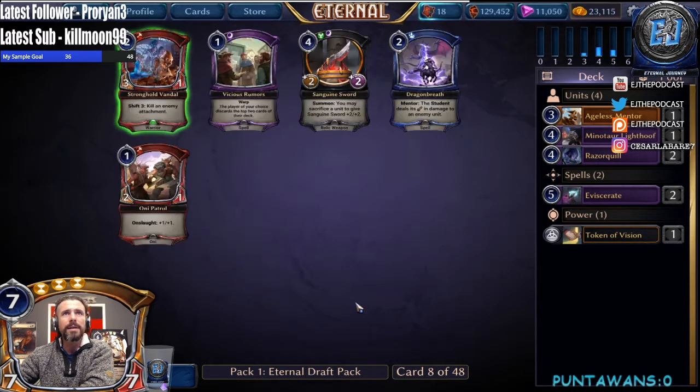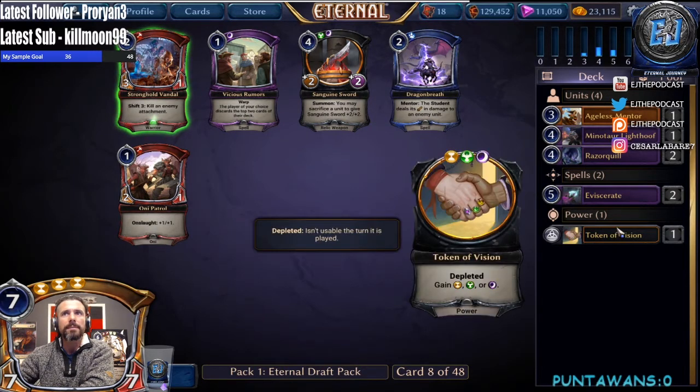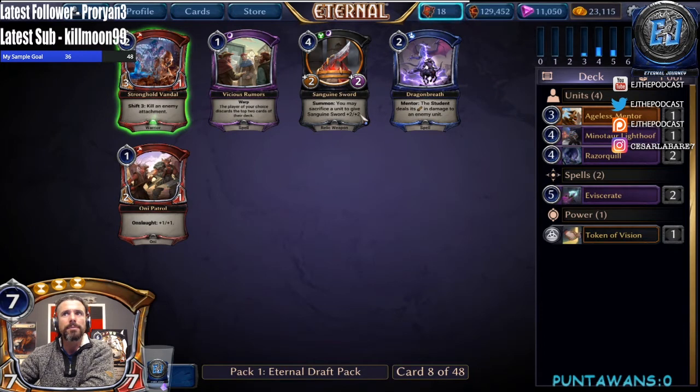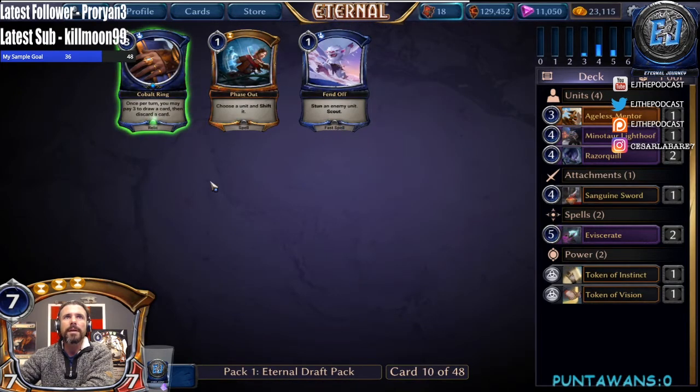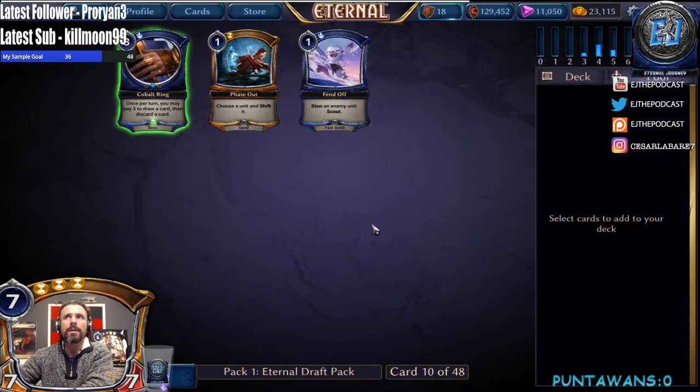Stronghold Vandal is a good consideration, Sanguine Sword is not too bad, and there's a Dragon Breath. The card we can most facilitate right now in our deck would be the Sanguine Sword — Stronghold Vandal is probably a little bit stronger, Dragon Breath has some potential. We'll take the Sword. Downfall — I'm not super excited about it, so we'll just take the token. We can get Downfall pretty late. Fend Off or Cobalt Ring — we'll take the Fend Off, put it in the board.